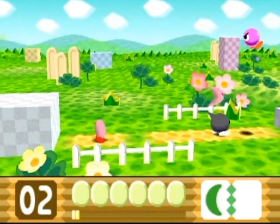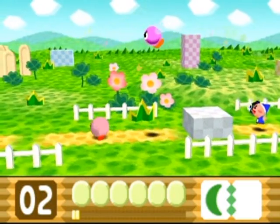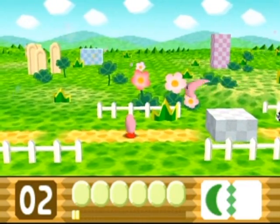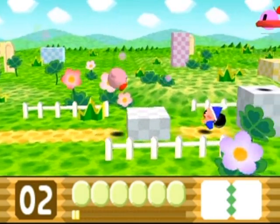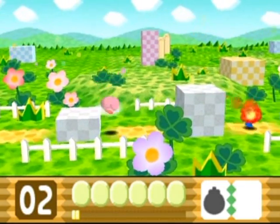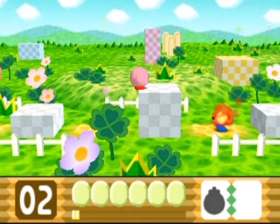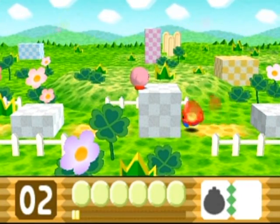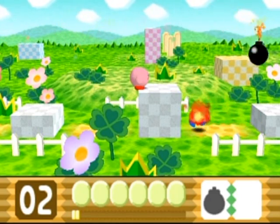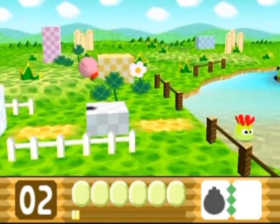It changes each Kirby game, but it's usually one health point per piece of food, except for the Maxim tomato which recovers all your health. I'm gonna need a bomb power-up for a later area, so I'm just gonna ditch that and grab this. Bomb is kind of awkward to use if you don't know how it works though. The longer you hold the B button, the further your bomb goes. If you just tap it, the bomb's not gonna go anywhere, but if you hold it, it goes pretty far.